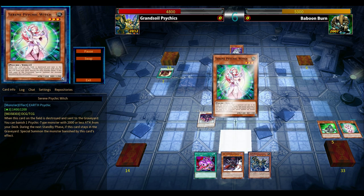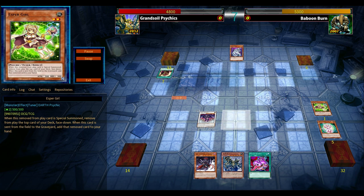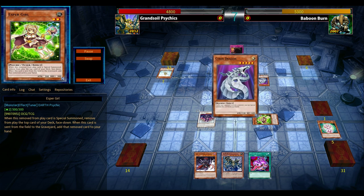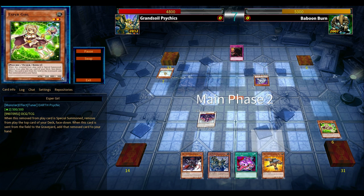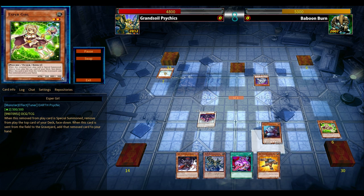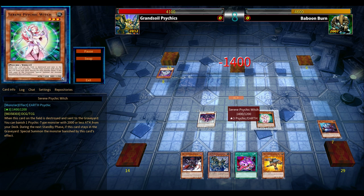My MVP is Scrap Dragon — just once per turn pop — and against a burn-oriented, stall-heavy deck, Scrap Dragon is the card to go to. Arisa definitely could have been problematic, but I see Cores in my hand, so Arisa would have been fine attacking for 2400 damage and then I just would have dropped the Cores.